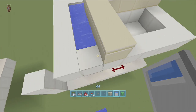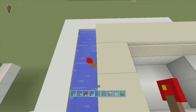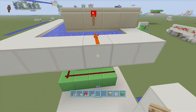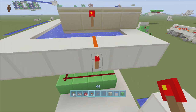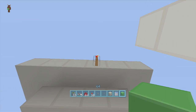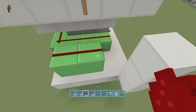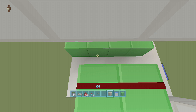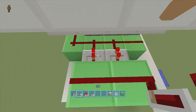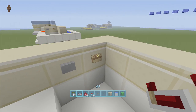Coming off our wooden button, put a torch on the back side of it — when you click the wooden button the torch goes off. Put dust coming out of the torch, then come off the block with the dust on it and put a torch there — it should go off because the dust is on. Then come two blocks down from this off-torch, delete this block, come a block out to the left, and put dust down on both blocks. Come down one more block and put repeaters coming out of these blocks going into this dust — set one to one tick and set this one to four tick.